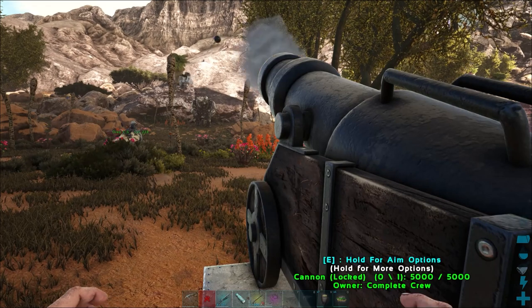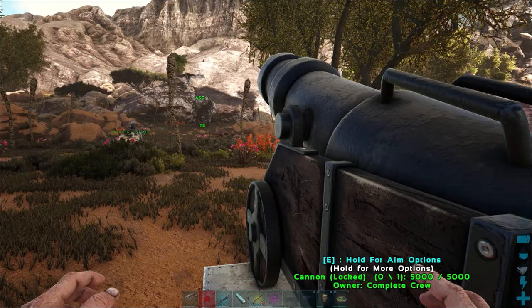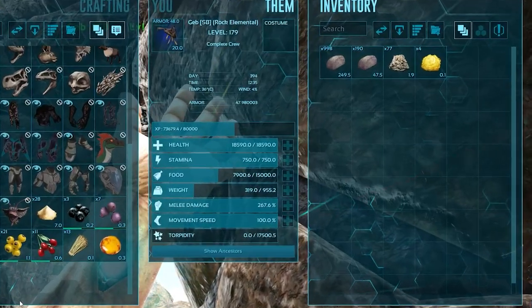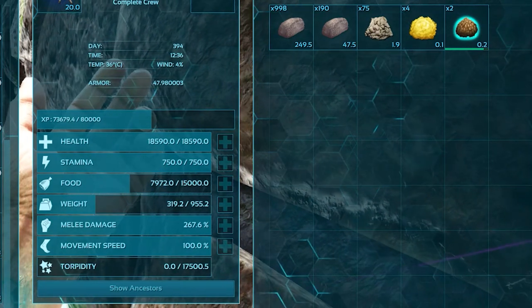Rock Elementals are one of four creatures that can only be knocked out by striking at certain parts of their body with blunt or explosive projectiles. Others being the Titanosaur, the Karkinos, and the Astrocetus. They eat sulphur, clay, and stone, and Extraordinary Kibble is their preferred taming food.